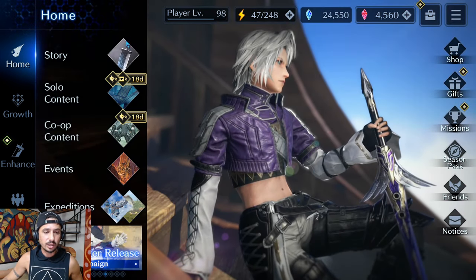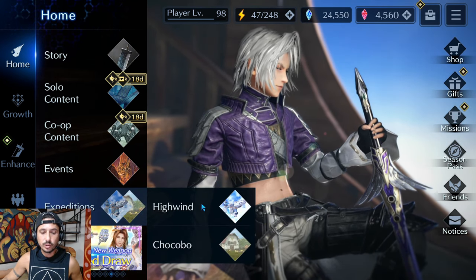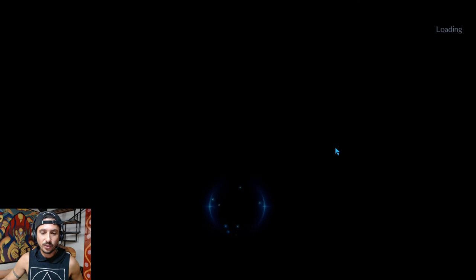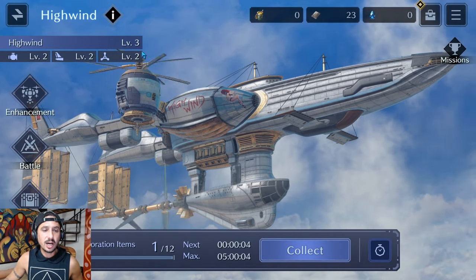In order to access the High Wind, you go down on the main screen to Expeditions, and right where you would normally go to Chocobos, you'll see this new icon for the High Wind.